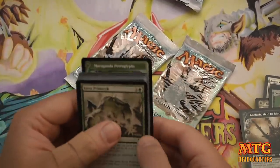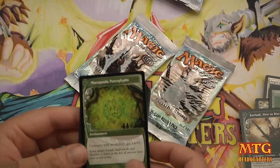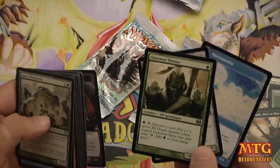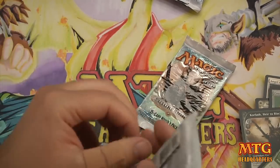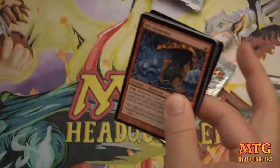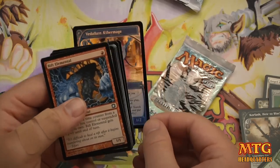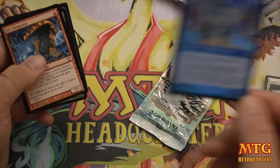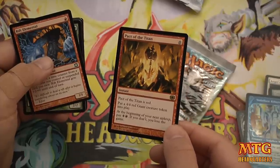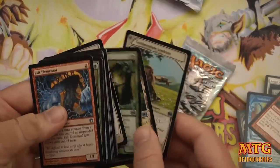I saw a green rare and I was all excited — Muraganda Petroglyphs. Creatures with no abilities get +2/+2. That's kind of cool, it expands the game a little bit. Necromoeba, Sliversmith, and Llanwar Mentor. I think there's a crazy sliver rare in here too — I wonder if that'll be relevant now with M14 bringing slivers back. We've got a foil Veldaken Aethermage — for a common, that looks awesome. And a rare: Pact of the Titan, another zero-drop bonanza. Put a 4/4 red giant creature token into play at instant speed. At the beginning of your next turn, pay five or lose the game.